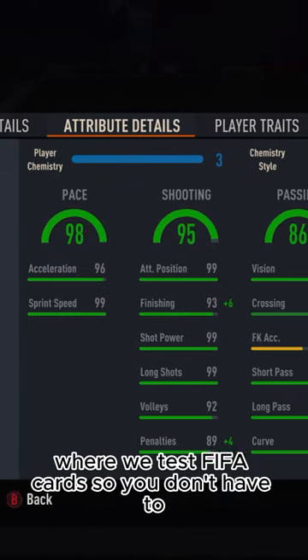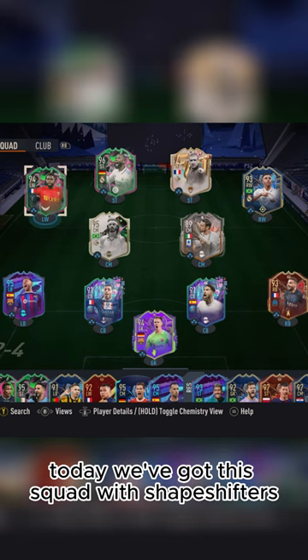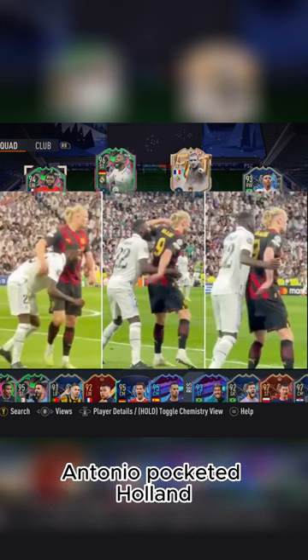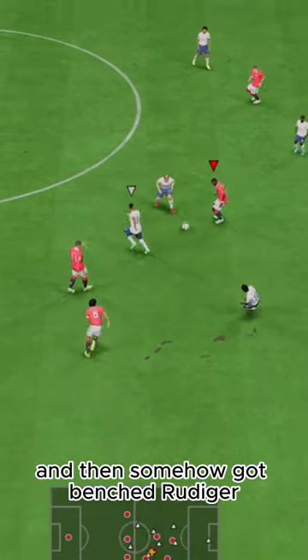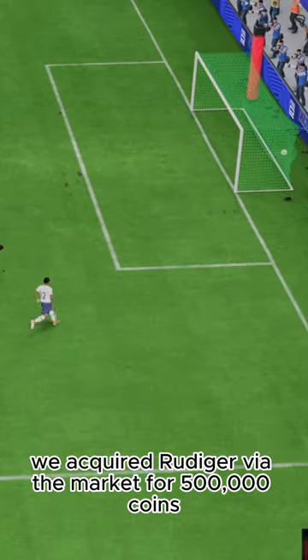Welcome to Baller or Bust, where we test FIFA cards so you don't have to. Today we've got this squad with shapeshifters Antonio, pocketed Haaland, and then somehow got benched Rudiger. We acquired Rudiger via the market for 500,000 coins.